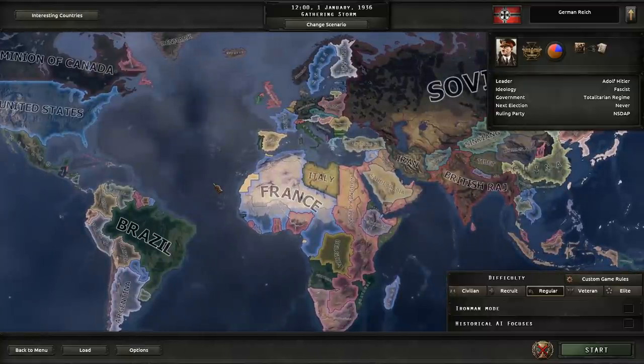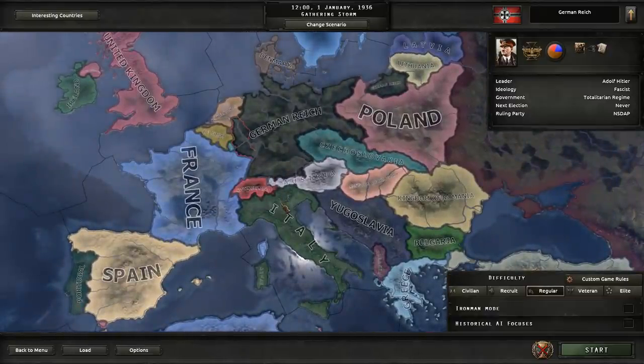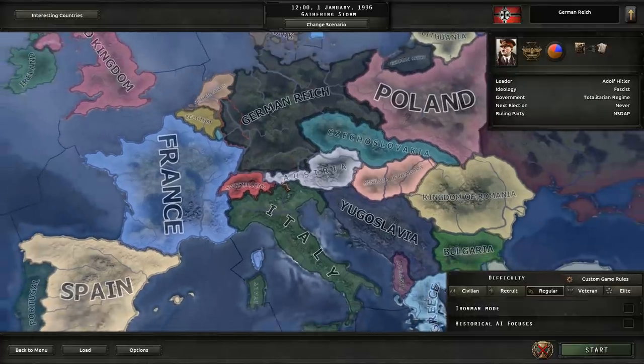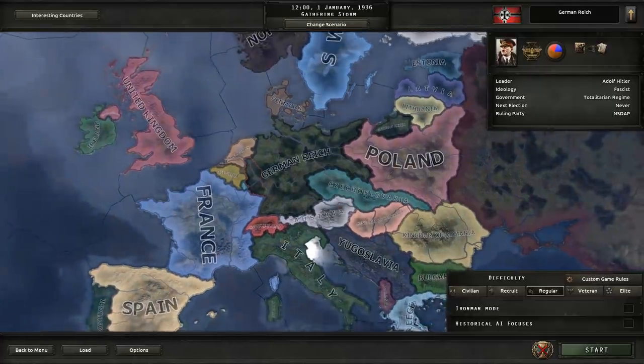Now for a lore reason: in this timeline, Mussolini has insulted Hitler's kitten — we'll call him Pussy Pouncer. So that's the reason why Germany and Italy are not getting along. Technically you don't really need a lore reason because Italy was historically opposed to Hitler for a while — it wasn't until he realized the allies weren't going to oppose him that he started moving towards their camp. But I thought it'd be fun to have a kitten in the story.